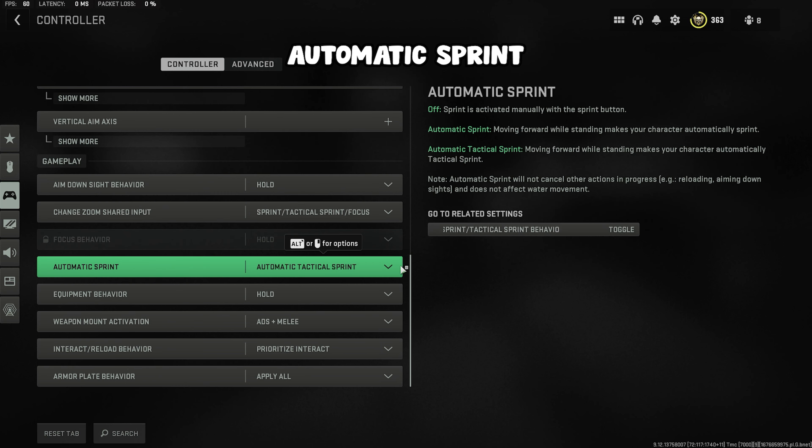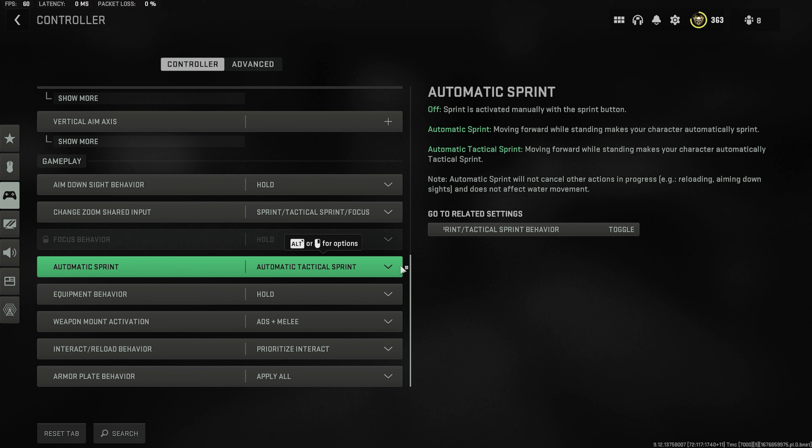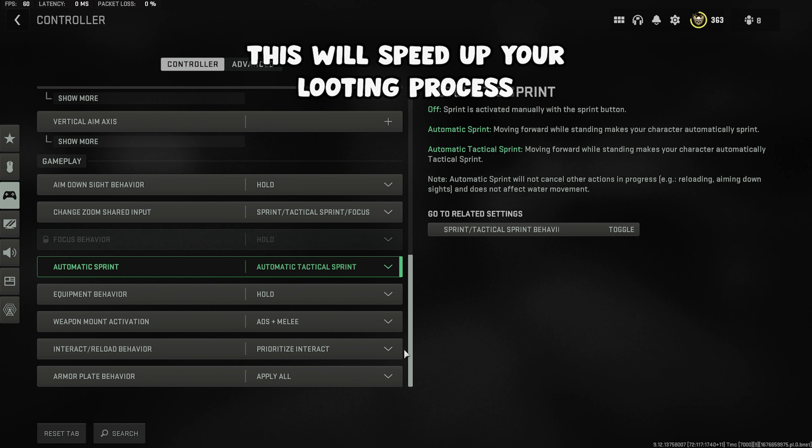The next setting is automatic sprint — set this to automatic tactical sprint. This is basically a cheat code for movement. Definitely put that on, and also set interact/reload behavior to prioritize interact. This is going to speed up your looting process.